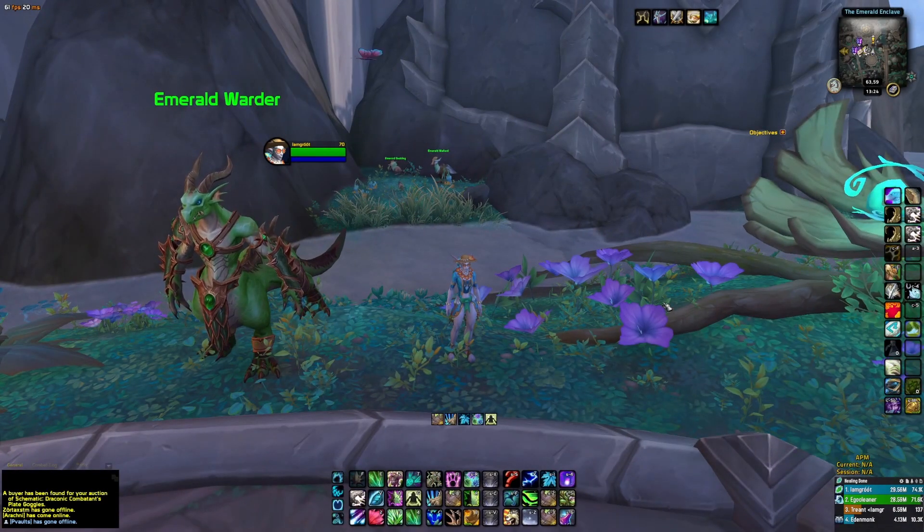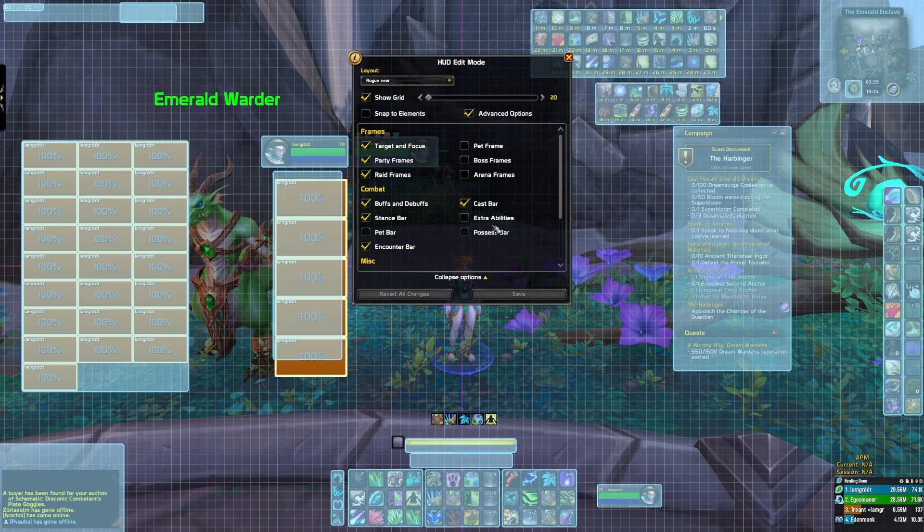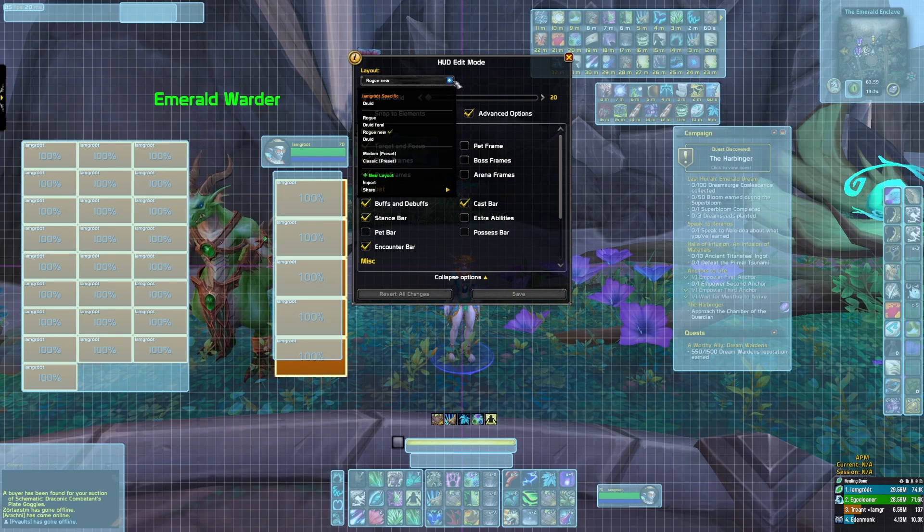The first thing you need to do is go into edit mode, jump into Discord, get the import code, drop down in layout, and import the layout. You'll get everything spaced out how I have it set. So: download the add-ons, set up the profile, and make sure it looks like mine. Or if you want to drag and drop like mine, that's fair enough, but the import code is there to save you a lot of the legwork.